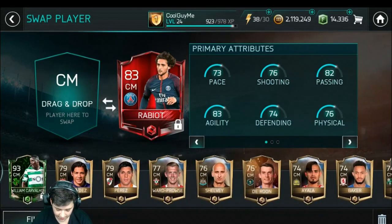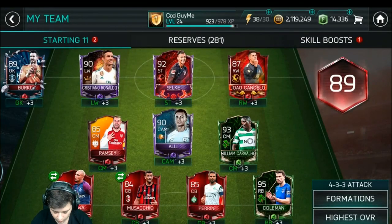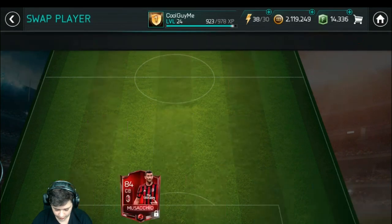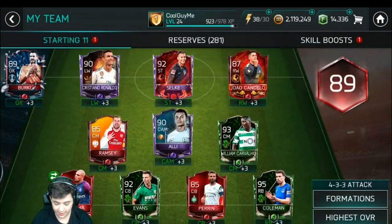Look - I got so many centre mids. 93 rated William Cavalio. And then Evans will come in - thing is, Masaccio's really, really good. But just for rating purposes I'll put him in. Does that take me up to a 90 rated? It doesn't take me up to a 90 rated squad, but we're clearly very close, aren't we? If we go ahead and buy myself that Team of the Year Koulibaly right now for that position, I will probably definitely be hitting a 90.